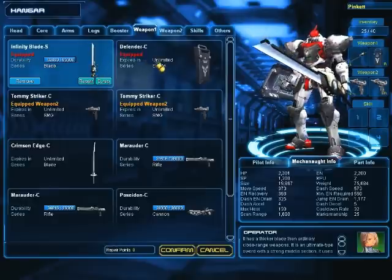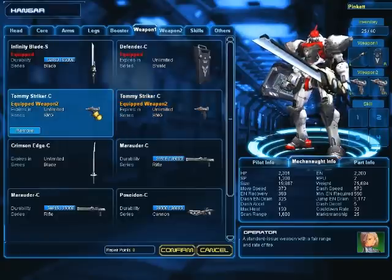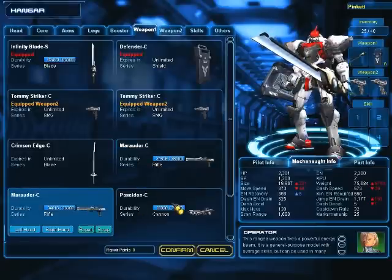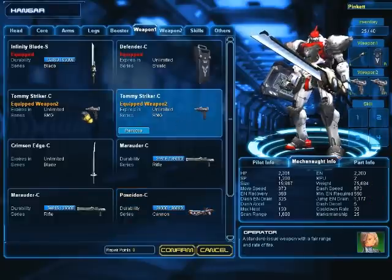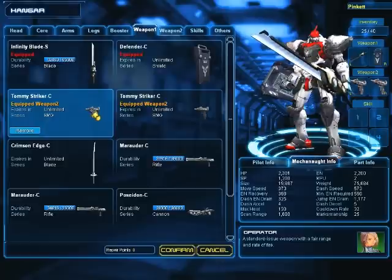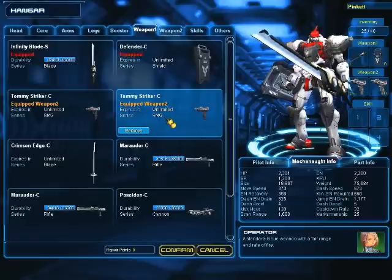Sword and shield are obviously close range. SMG is like close to medium range. The rifle is like medium to long range depending on what you've got. And this is the cannon — this is the longest range. The game is kind of strange because it's like auto-fire; you have to be within the range, and if you leave the range you can't use the gun. It locks on for you.